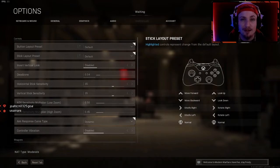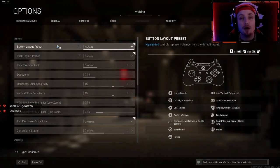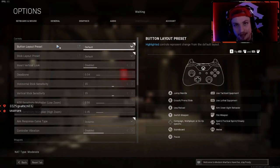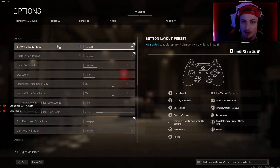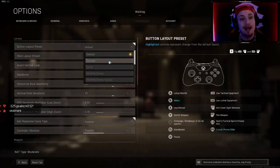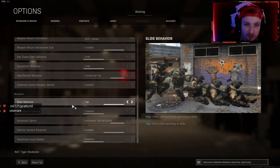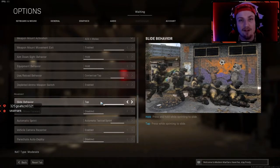First things first, if you're on controller, here are three things to hopefully make yourself more mobile. Button layout preset: if you're on a paddled or modded controller, make sure you have a jump button and a crouch button — those are the two keys you need. I run three paddles. If you don't have paddles, I highly recommend running Tactical so you can get crouched and do slide cancels on your right stick. In the movement section, set slide behavior to Tap instead of Hold.